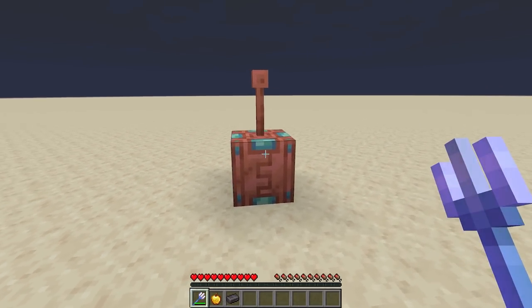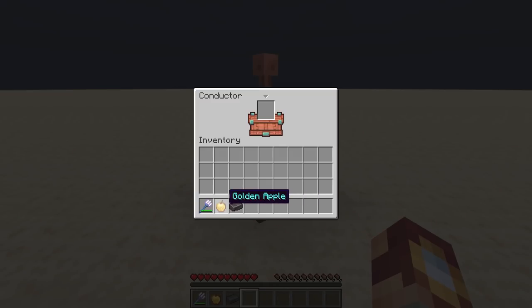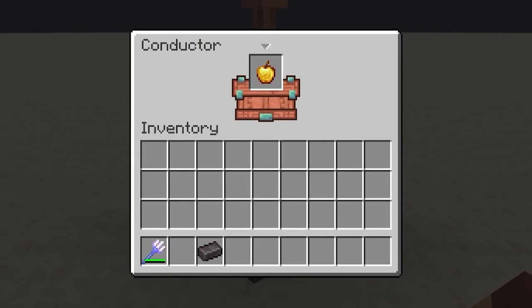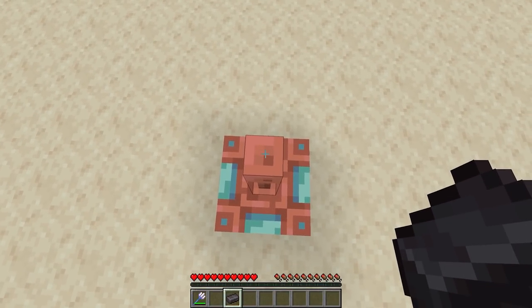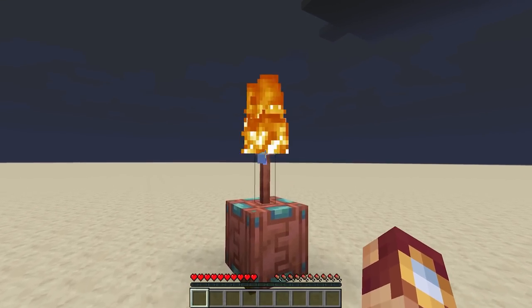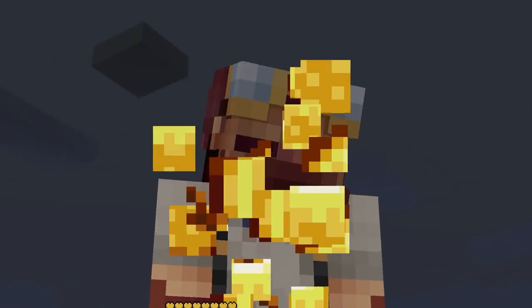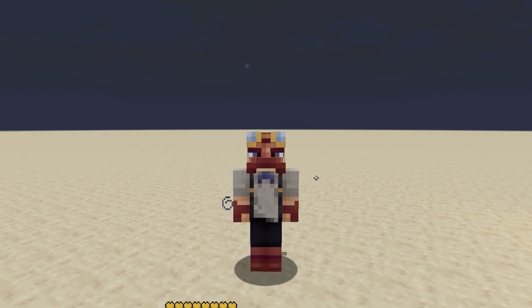The conductor block is going to allow us to take the power of lightning and essentially transform various different items and blocks in the game. As another example, we can take a golden apple, and using the trident to call lightning, we can of course create an enchanted golden apple. Because why not? I guess you could say I feel recharged.